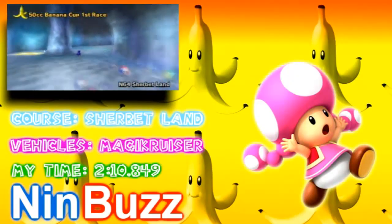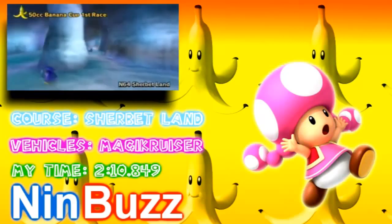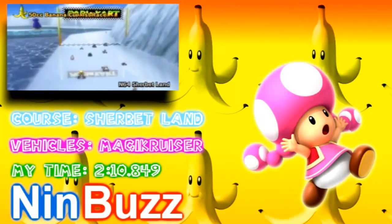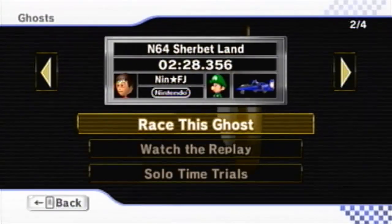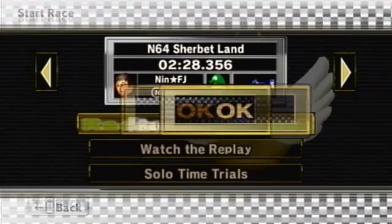I'll be playing as Toadette with her Magic Cruiser and I'll be racing the Expert Ghost. My record for this level is 2 minutes and 10 seconds, and the Expert Ghost stands at 2 minutes and 28 seconds, so I beat him by 18 seconds.